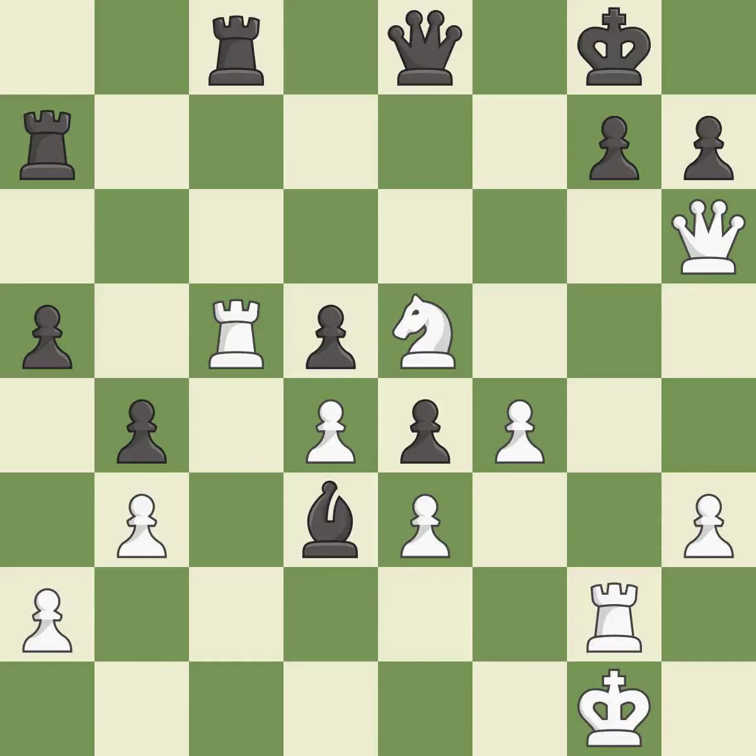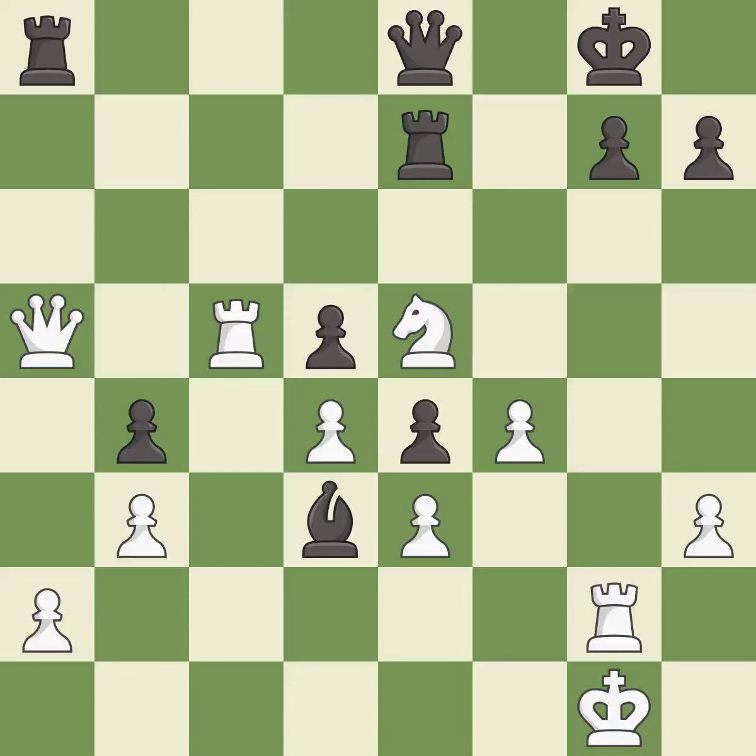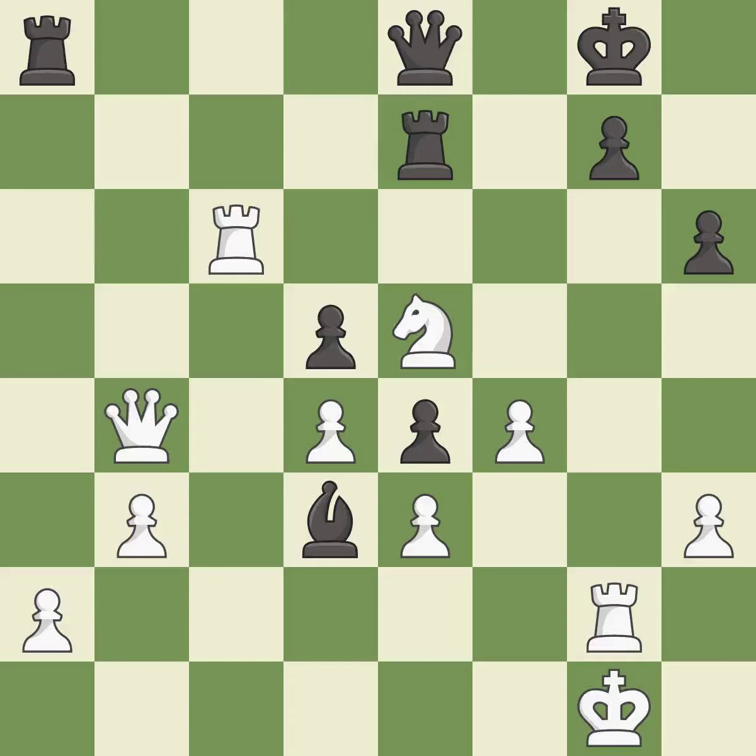This move puts the queen on a safer square — it is excellent. This wins a tempo by threatening a rook and forcing it to move away — it is best. This moves the rook to safety — it is excellent. That was a free pawn — it is excellent. A very strong play — it is excellent. That pawn was free for the taking — it is best. A solid choice — it is excellent. One of the best moves — it is excellent. An interesting move, although not technically the best — it is excellent. This is the way to win a queen. This threatens to force eventual checkmate — it is best.